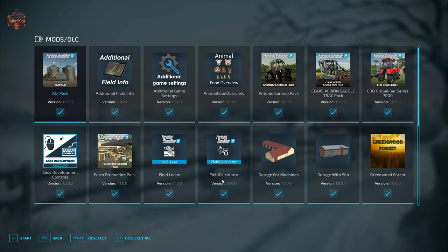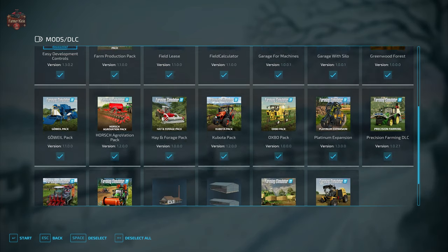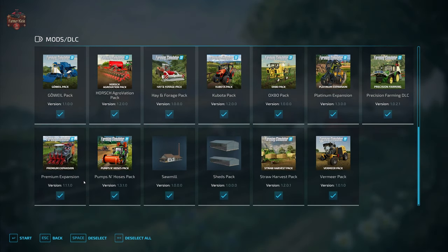In addition to those required mods, we are going to be using mods we typically use when looking at maps: additional field info, additional game settings, animal food overview, field lease, field calculator, precision farming, and straw harvest.